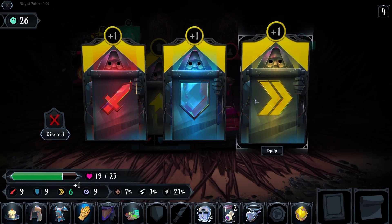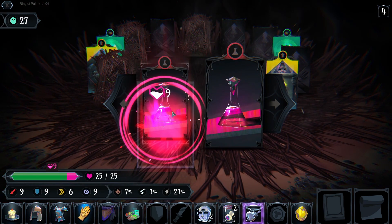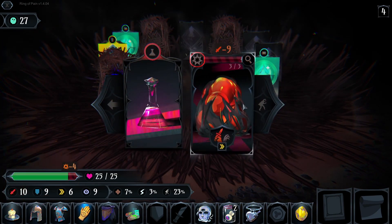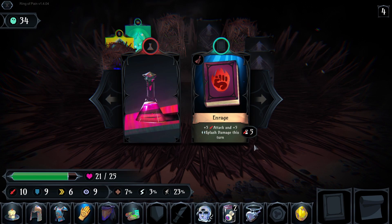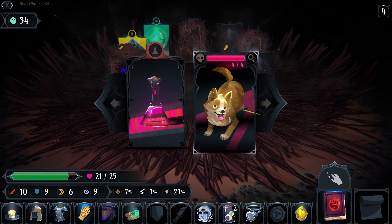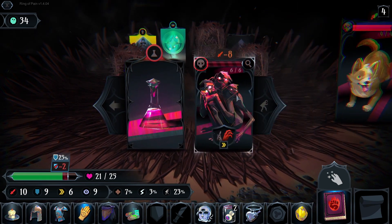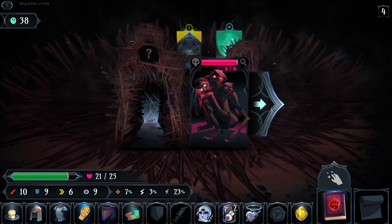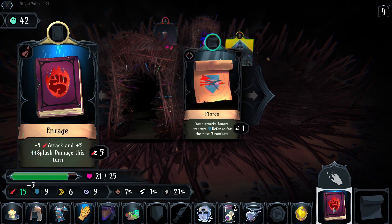Attack, defense, speed — a little bit of speed here. One potion. Give me now — attack. Enraged: plus five attack and plus five splash damage this turn. Okay wait, what was that — Harriet? Pierce.